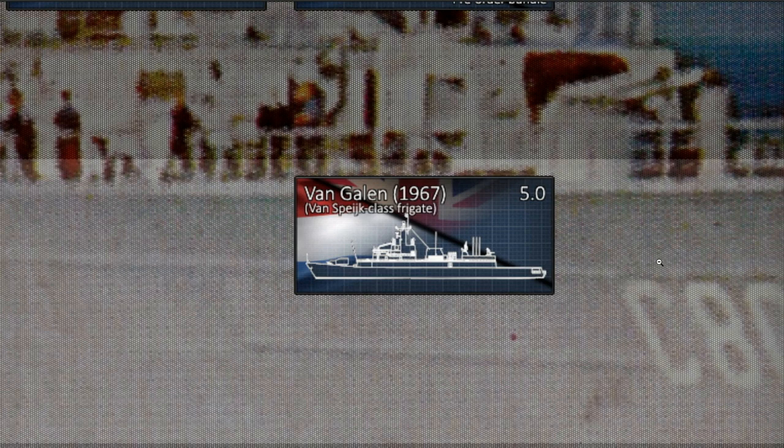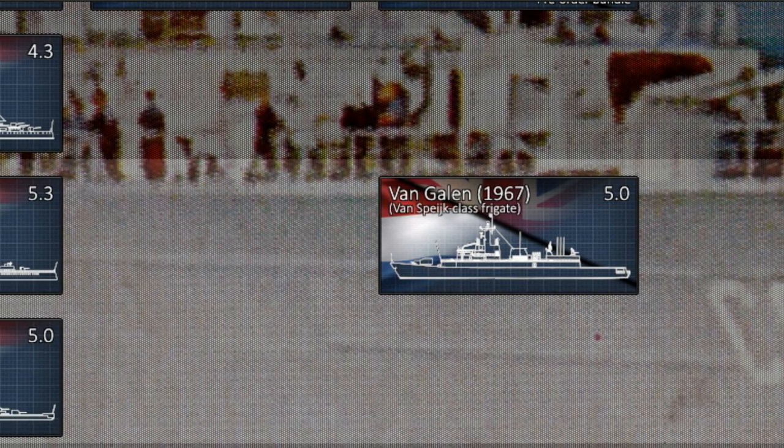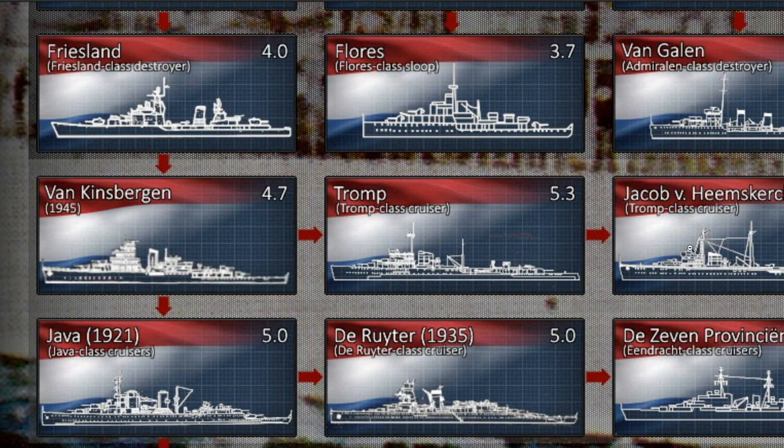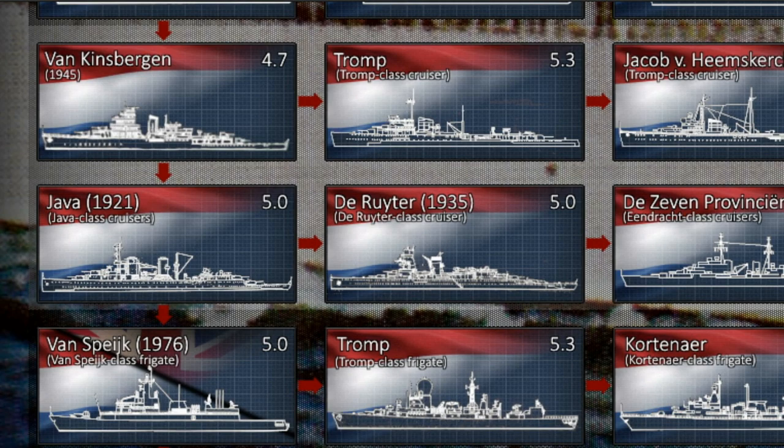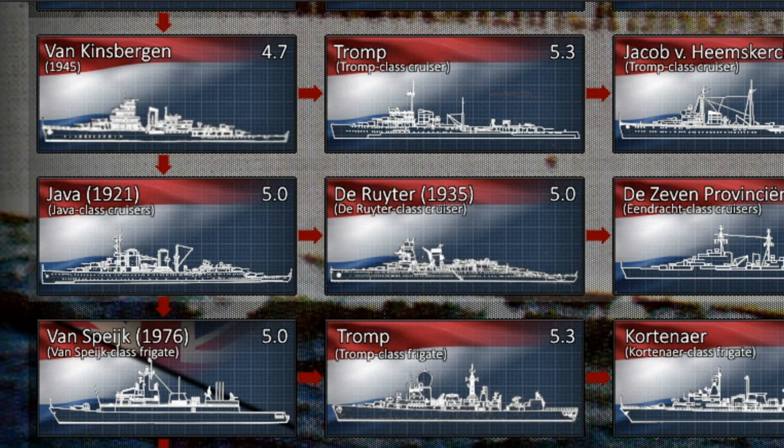After being decommissioned, the Van Galen was sold to Indonesia — that happened to quite a lot of Dutch ships. It was put in as a premium in the tech tree. There's a lot of community discussion about surface-to-surface anti-ship missiles in War Thunder, and with battlecruisers being announced, it would be very surprising if we don't see at least a push into those kinds of modern naval systems, especially for nations like the Soviets and the Dutch.